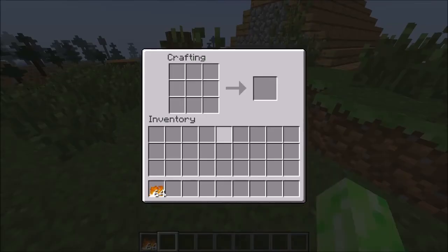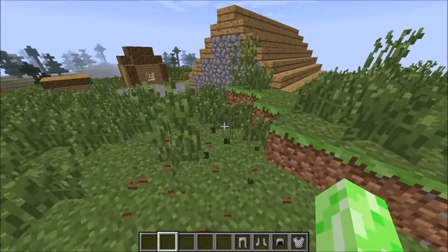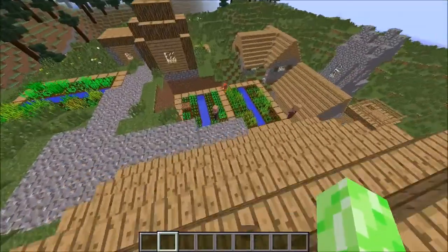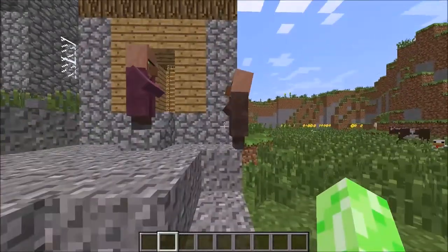On to the next fact. Chainmail armour can be crafted with fire, as you can see here. However, this will not work in 1.8 as the fire item has been removed. But in 1.7 and below, this completely works. So you can craft yourself up a chain set of armour, but this will not work in survival without cheats.